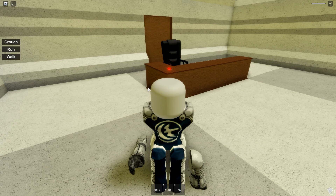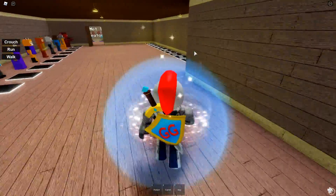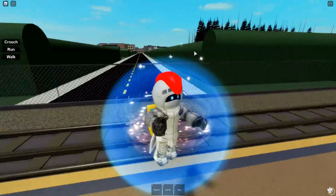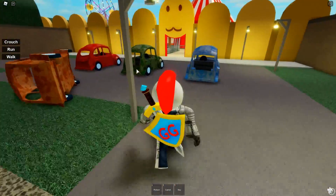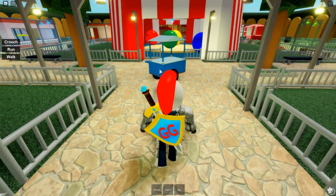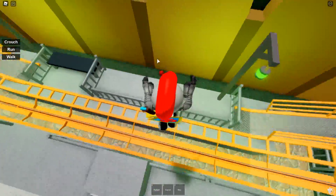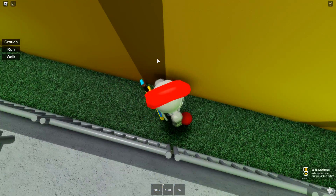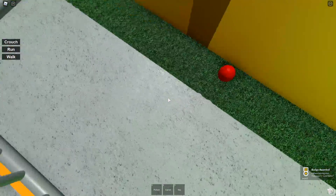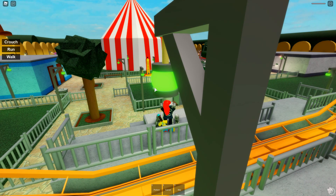The next badge is called Lost Balloon. As may be suggested, it is at the carnival. We're gonna jump the fence — it's so weird that you have to jump the fence to get in this map, kind of breaking and entering. We're gonna go to the right side, go behind the roller coaster, and the badge is just sitting on the ground. It's a big red balloon — it looks like a clown nose from up there.